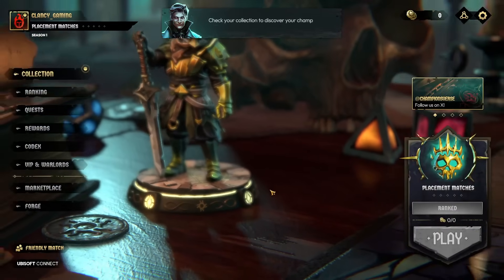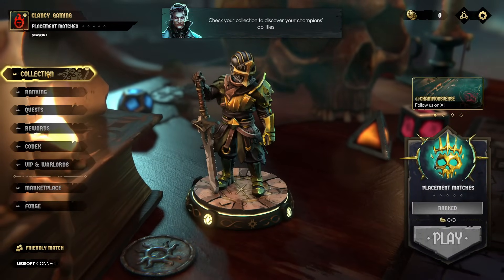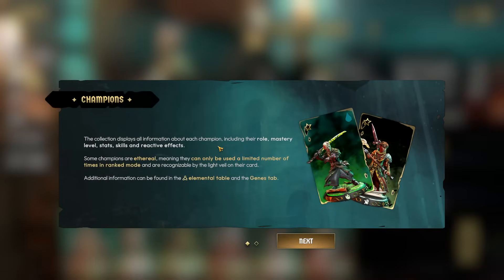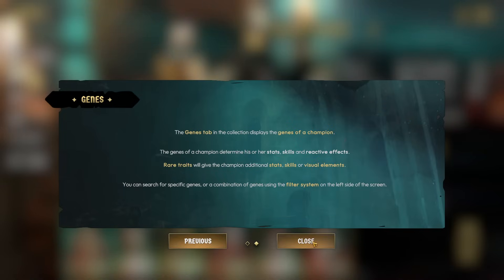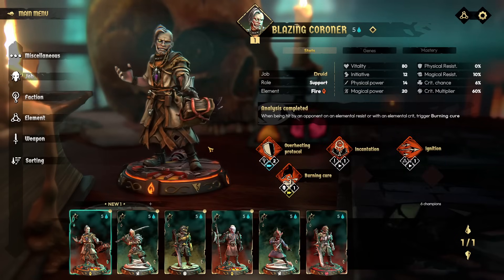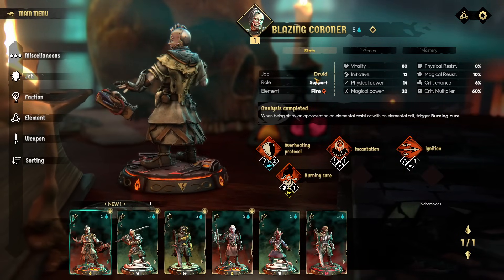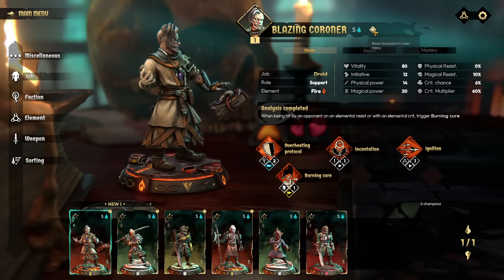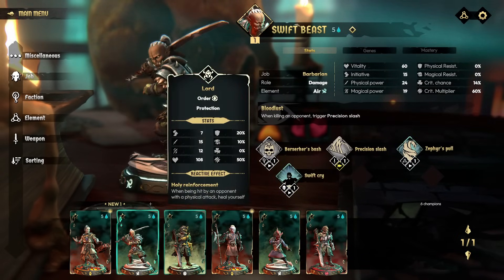Here we go - check your collection to discover your champion's abilities. The collection displays all information about each champion including role, mastery level, stat, skills, and reactive effects. Some champions are ethereal and can only be used a limited number of times - really? You're doing weapon rental from Combat Arms? The genes tab is the seed used to generate them in the random number generator.